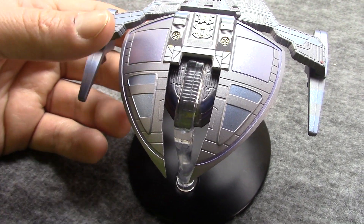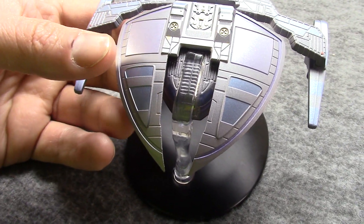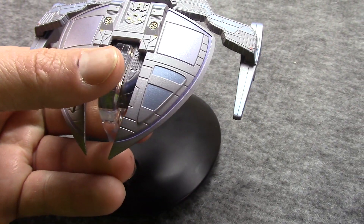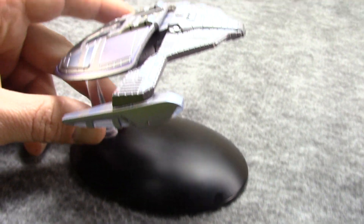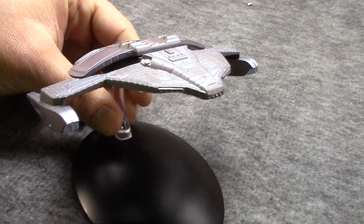It's about 110 meters long, so not teeny tiny but not big. It has a crew of 42, give or take, Jem'Hadar soldiers and at least one Vorta. It's also been known to have a Founder on board on occasion.